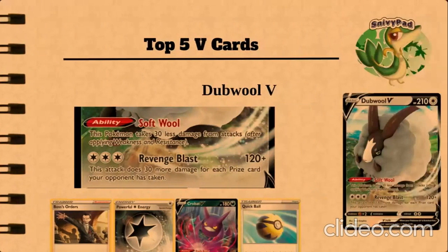Double V-Card is a support Pokémon. It is a very good Pokémon. It's colorless type. Its ability lets you take 30 less damage from attacks, and its attack prevents blasts, which allows you to do 120 plus 30 more damage for every prize card your opponent has taken.